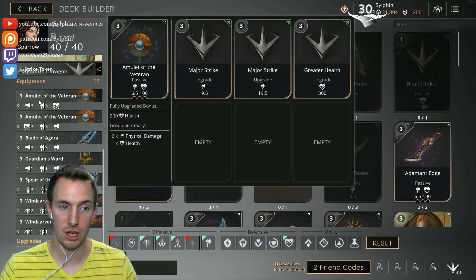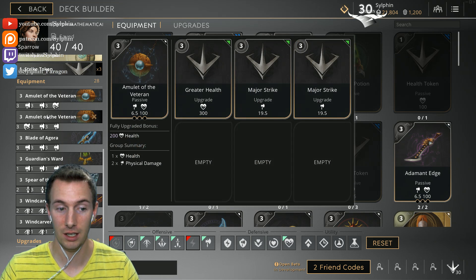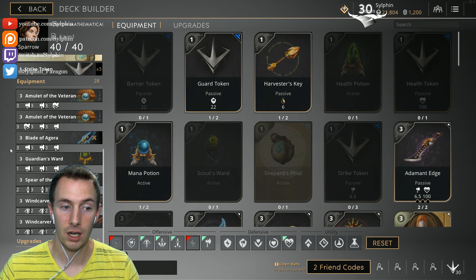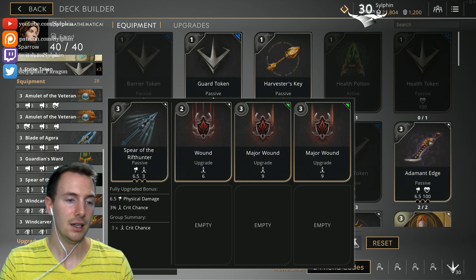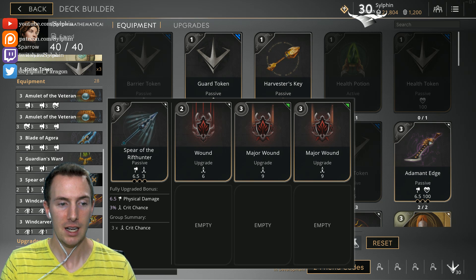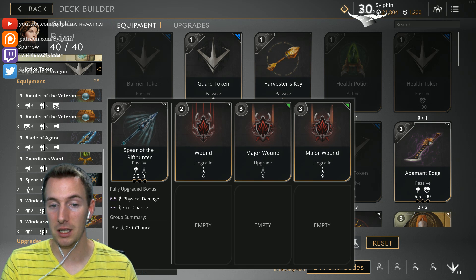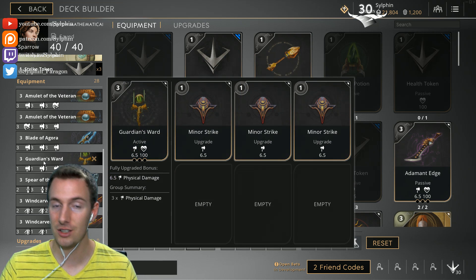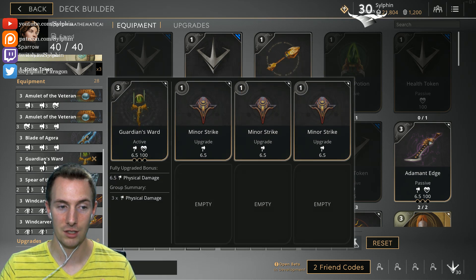A lot of damage in the early game because the math works out that that is better. Guardian's Ward, Amulet of the Veteran, Wind Carver Blade, the other Amulet of the Veteran, then into the next Wind Carver Blade. Then we can go into the Spear of the Rift Runner, or the Blade of Agora. I would go into the Spear of the Rift Runner next, then the Blade of Agora — because crit works out so that in this heavily attack-speed approach, the crit keeps us in line with a true attack speed build. The Spear of the Rift Runner and Blade of Agora are the last cards we get. The Blade of Agora replaces our Guardian's Ward — you can only do that when it's full-on teamfights and you have the safety of your team to protect you. That is the only time you replace the Guardian's Ward with the Blade of Agora.